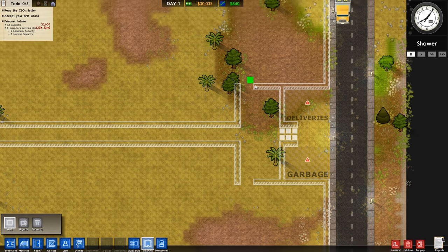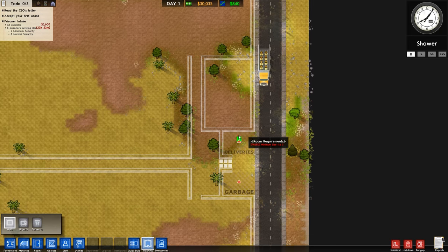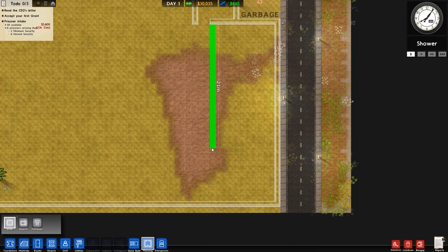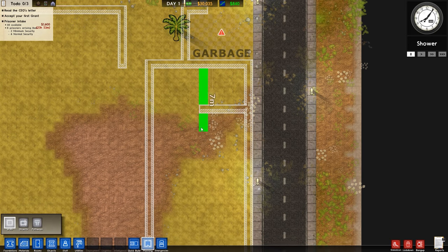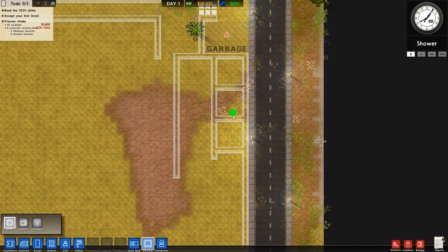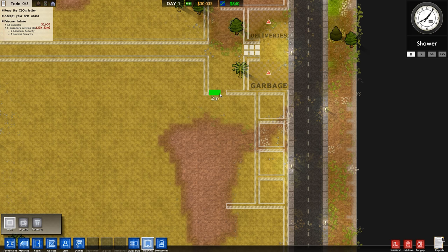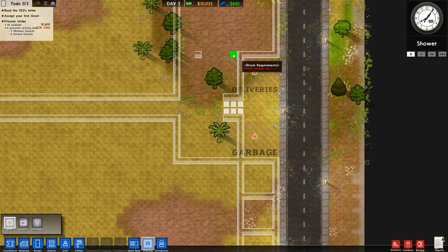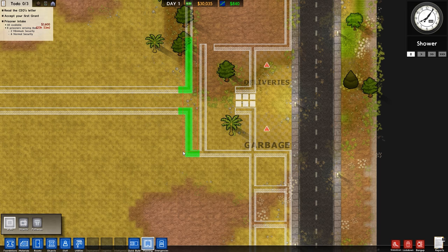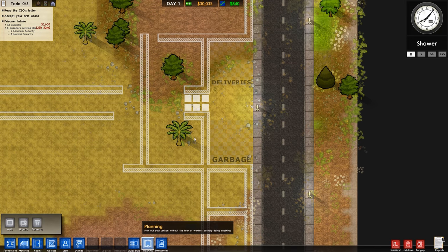From the back, prisoners will go down two channels either side like so and then essentially come out here. This section will have a wall that goes all the way around the outside, and this is going to be our staff area. We'll have our offices in here - one, two, three, four. On this side it will probably be a little bit larger. Let's shrink this down - already changing most of the design. We can pull that down like so.